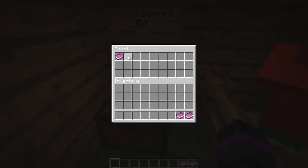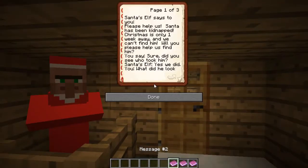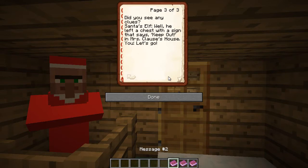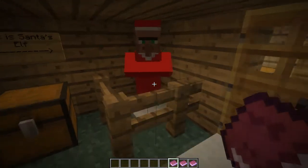Look at Santa's elf - he's going to say something to us probably. Santa's elf says to you: 'Please help us. Santa has been kidnapped. Christmas is only one week away and we can't find him. Will you please help us find him?' You say, 'Sure. Did you see who took him?' 'Yes we did. What did he look like? Well, he had a green top, blue pants, brown hair and white eyes.' 'I know who he is - it's Herobrine!' Because there's nobody else in the world who looks like that. 'Who is Herobrine? He is an evil creature - people are not even sure of his existence.' Let's go makes it sound like he's joining me, but I don't think he is.